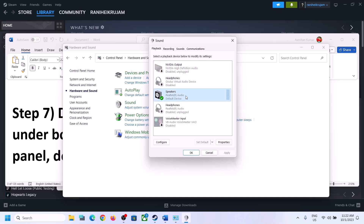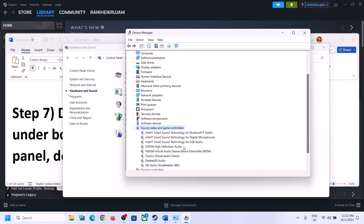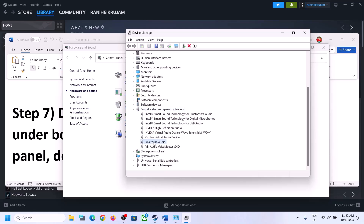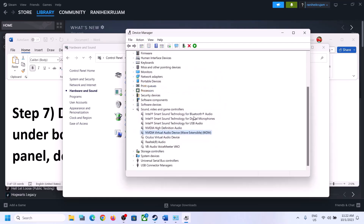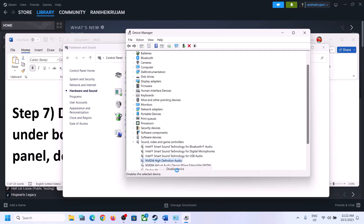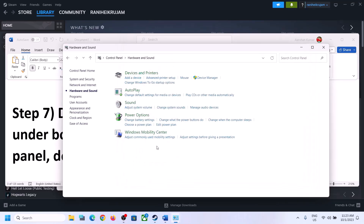Now do the same thing in Device Manager. Right-click on the Start menu and click on Device Manager. Expand Sound, Video and Game Controllers. Make sure only the audio device you are using is enabled. Right-click on any unused device — such as VoiceMeeter, Oculus, or NVIDIA audio — and click Disable. Only the device you are actively using, such as Realtek, should remain enabled. Then launch the game and check.